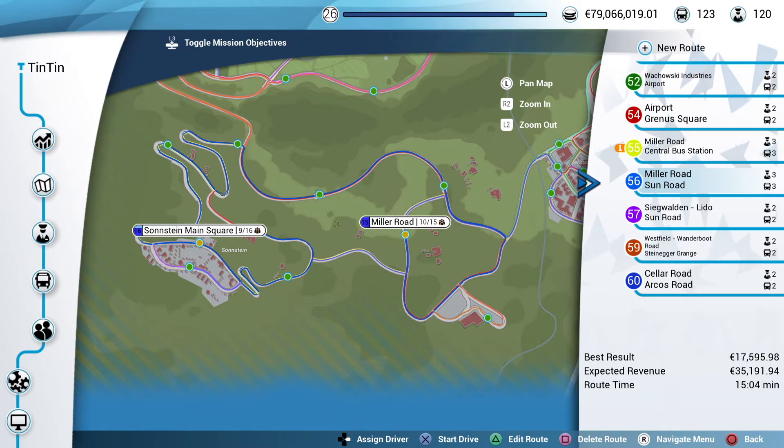I've picked out this service which is Miller Road to Sun Road, about 15 minutes according to the planner. The reason I picked this one is because it covers some of the area that you get as part of the additional airport DLC that was outside of the main game. We went to the airport on the last run, but this one actually takes us up to Sonstein, which was a new town that was added, and it also gives us a bit of a run up through the windy pass that leads up to Sonstein.